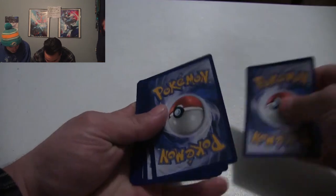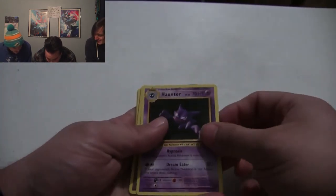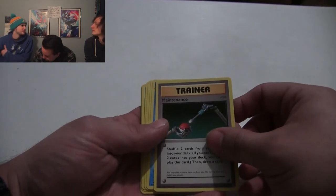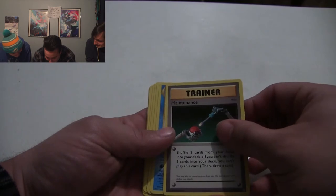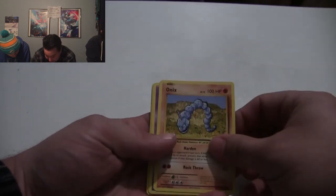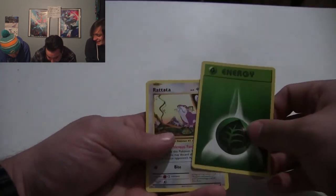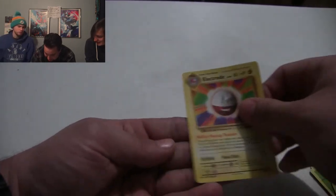The lovely viewers at home - the first person that watches this and redeems them all. I got a Haunter! That used to be my favorite when I was younger. Poliwhirl - another Poliwhirl, second one in this video. Onix, Nidoran, Poliwag, energy, a Vulpix. And just a regular Machop - thank god. That's pretty awesome.